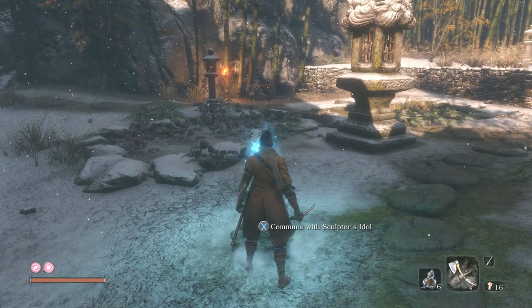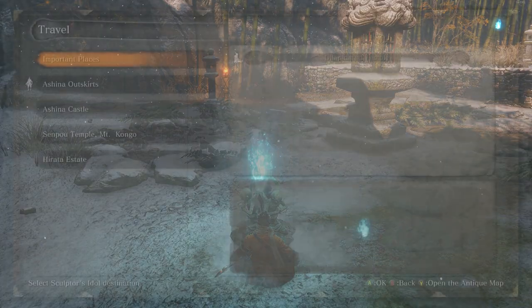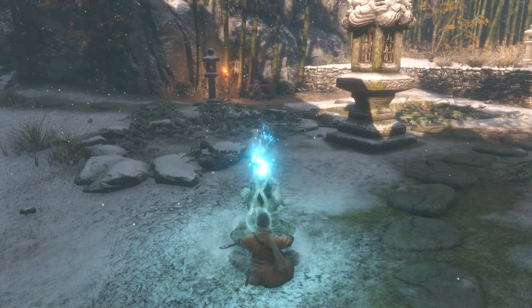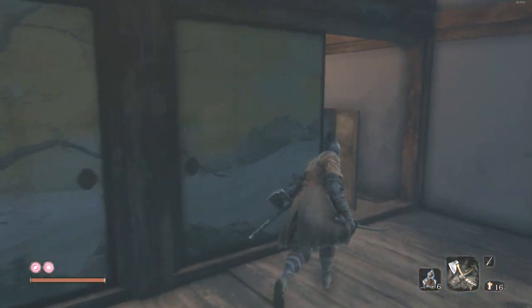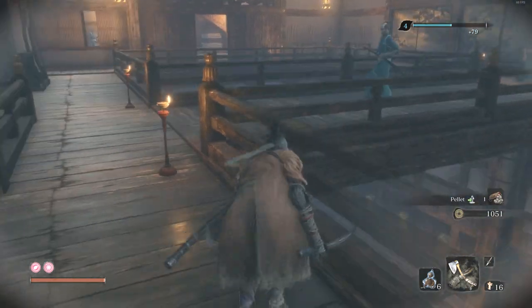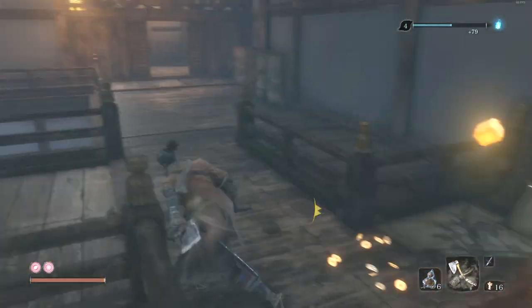Welcome to Sekiro. We're doing the Old Grave idol - we're going to check out the Serpent Temple idol. We'll get an umbrella and explore a couple of farming routes. Click 'show more' in the description to jump to something specific. The actual Old Grave run-through starts at about three minutes. The eye in the top right gives you access to playlists with other information. Here's how to get there: start from the Ashina Castle Antechamber.